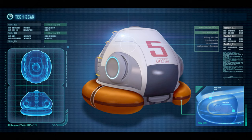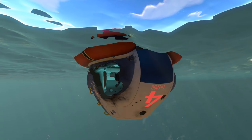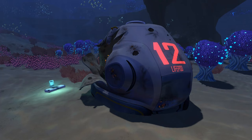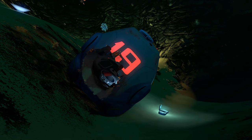However, the player can only find nine destroyed life pods in Subnautica: life pod 2 in the blood kelp zone, life pod 3 in the kelp forest, life pod 4 floating upside down near the Aurora, life pod 6 in the grassy plateaus, life pod 7 in the cragfield, life pod 12 in the bulb zone, life pod 13 in the mushroom forest, life pod 17 also in the grassy plateaus, and life pod 19 in the sparse reef. This means that only 10 of the 25 life pods, including your own, can be found within the crater. So what happened to all the other life pods that launched successfully from the Aurora?